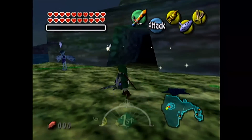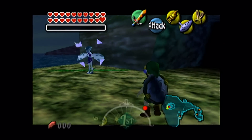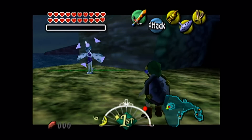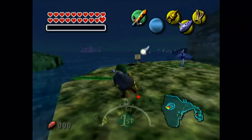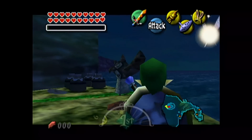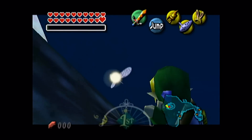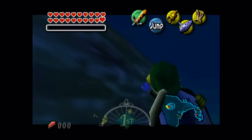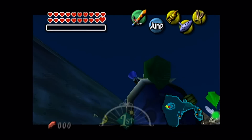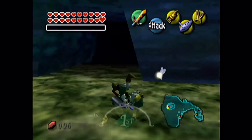Really simple glitch: find anything you can Z-target and Z-target it, get the hookshot out, and press the R button to bring your shield out — the hookshot will point to the floor for some reason. Un-Z-target, and then you can walk around with the hookshot laser pointing at the floor. If you try to Z-target while not aiming at anything, Link will try to use the hookshot as the hero's bow, which is just not right. Why does it do that? Who knows why any of these glitches work?